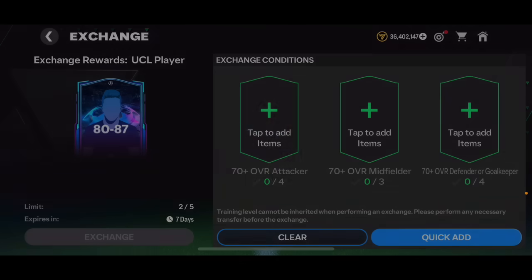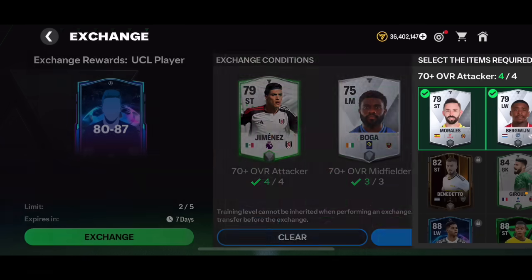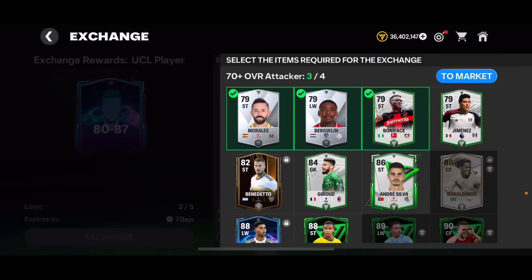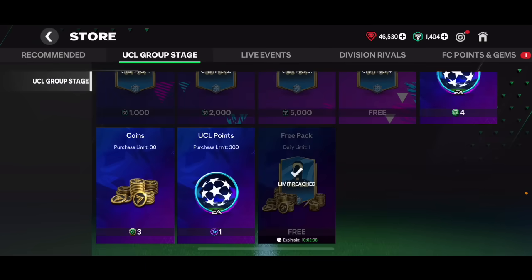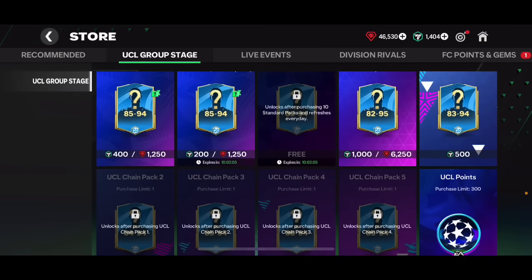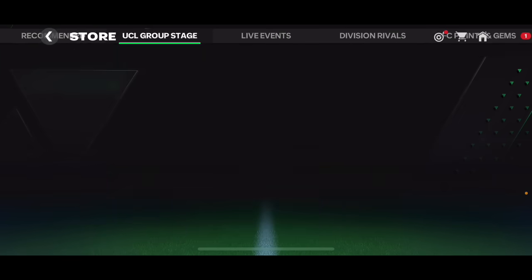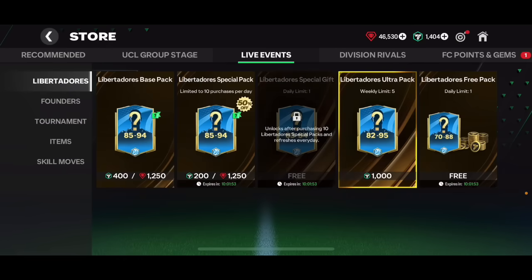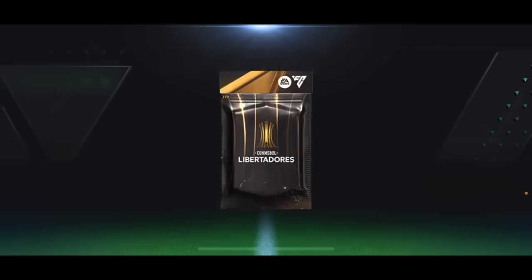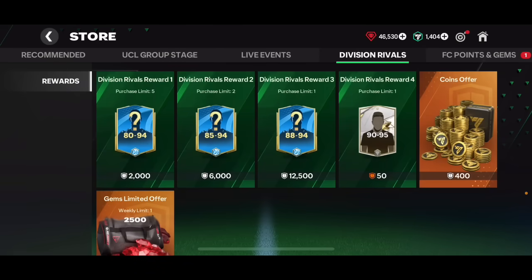No walkout — just an 81 overall Godin. That's a pretty bad pack, definitely not worth it. There are some free packs in the group stage section — already opened it seems. From the Libertadores event we got another pack: a 78 overall Thorgan Hazard, which is not a bad pull actually. Division rival rewards are also available.